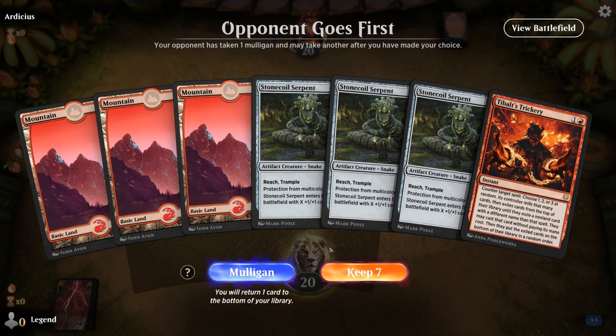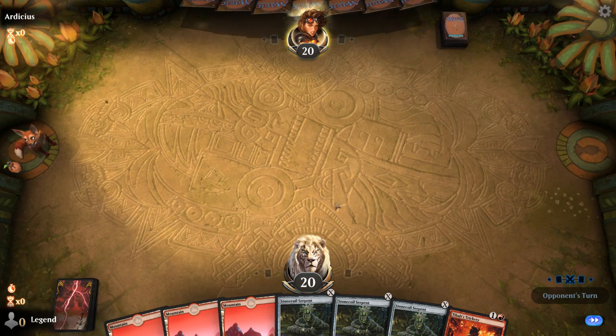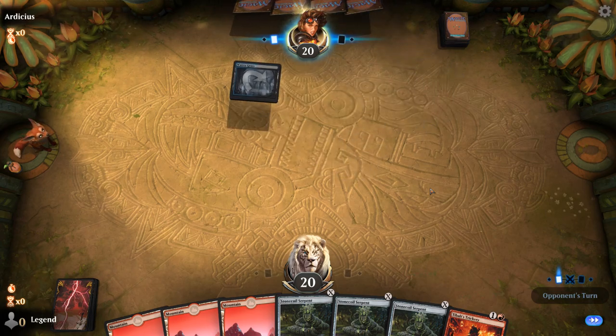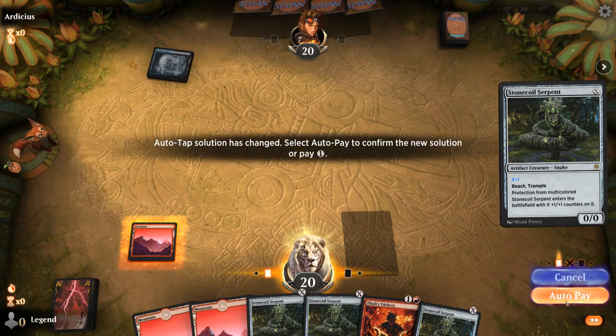Alright, we're on the draw and we managed to find our Tibalt's Trickery, so no need to mulligan. Opponent took a mulligan. Usually when you see opponents mulliganing it means they're also trying to Trickery us, since most of the other streamlined decks don't really have to mulligan that often. Although we do see Watery Grave, so could still be some sort of mill deck.